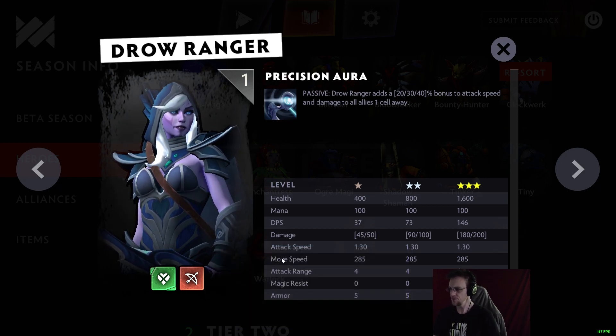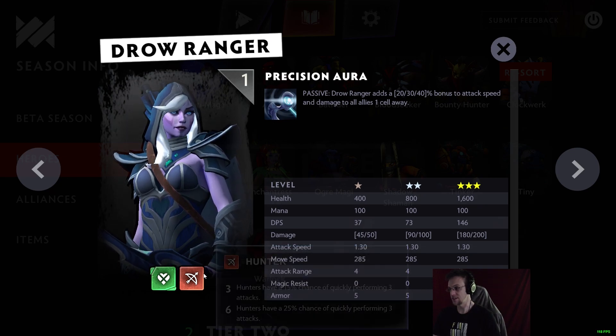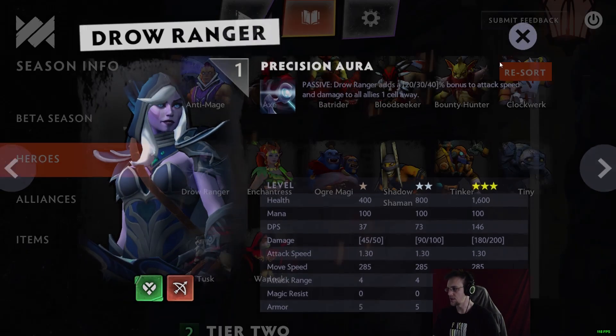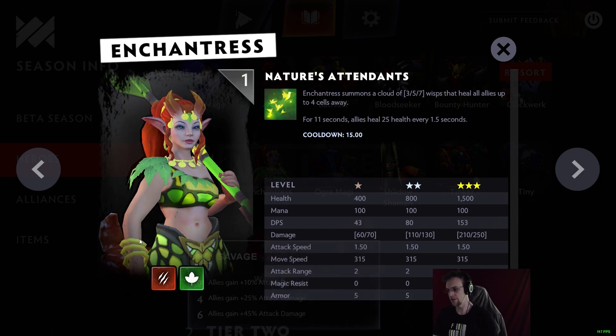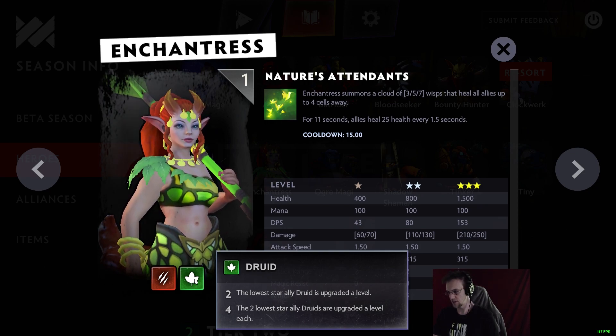Hunter is an Auto Chess classic — instead of a piercing attack it now does three attacks, which is pretty cool. Enchantress is a Druid and Savage, which is Beast here. Beast gives 10/25/45 attack damage. Druid still upgrades allied druids' star levels — the two lowest-star ally druids are upgraded a level each.